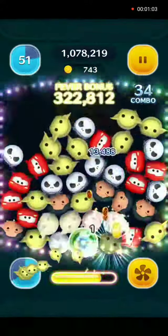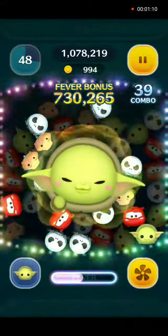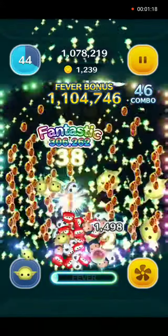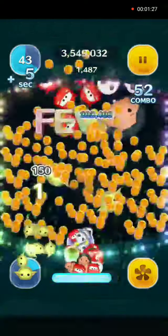We have also used 5 power-ups: plus 10% of your final score, plus a random amount of coins, plus 5 seconds on the time clock, six or more connections for a bubble, and one fewer zoom.